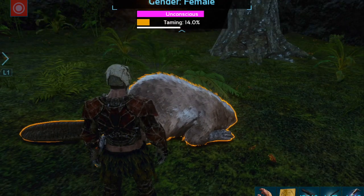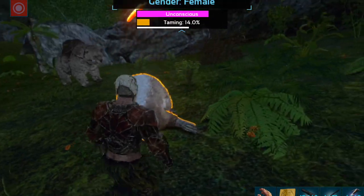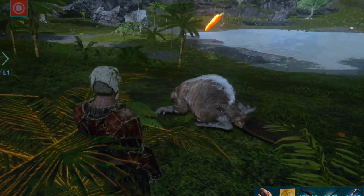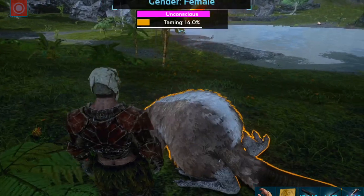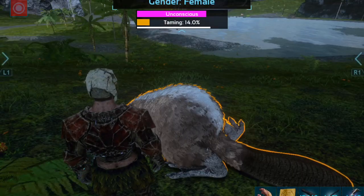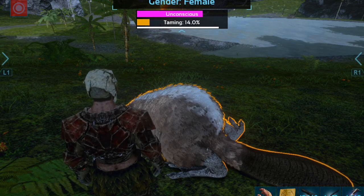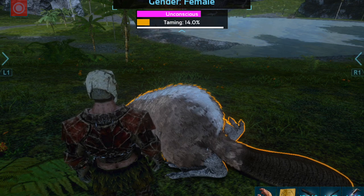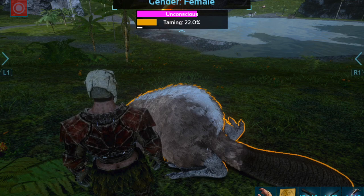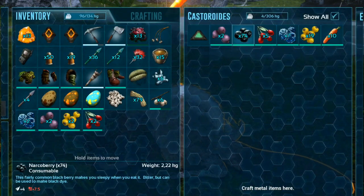It takes quite a bit of time if you just use berries — it's a very slow and tedious process but you will eventually get it done. Just make sure you're in a safe area where there's no real predators around that could come and kill the beaver. You'll also note that with the rocker root the taming percentage is 7%.